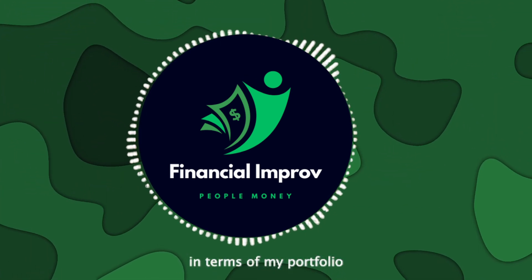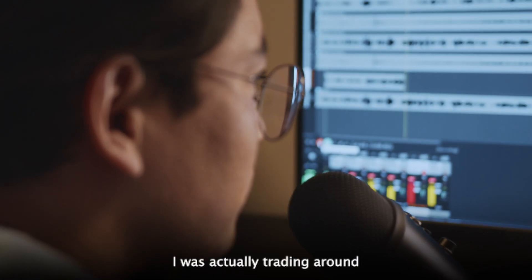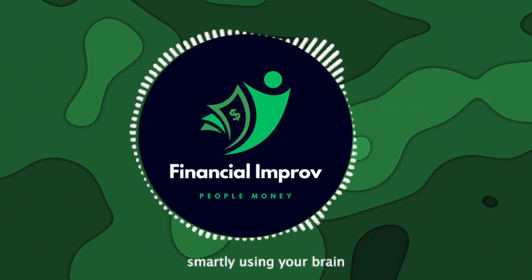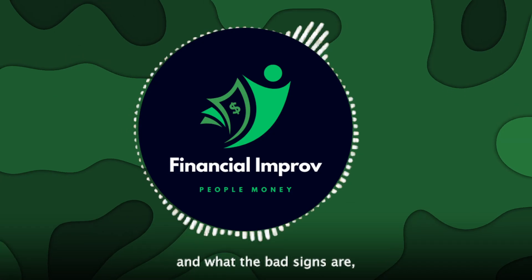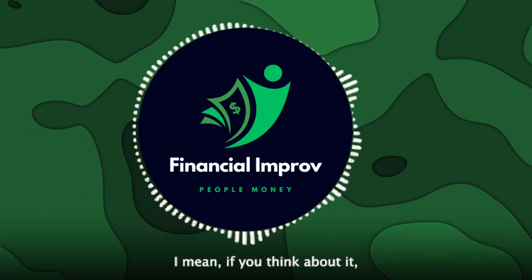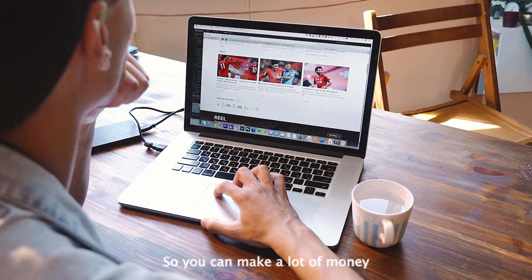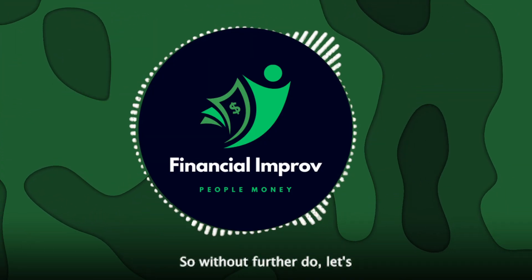I want to give you a quick update in terms of my portfolio on pump.fun. At the end of April, I was actually trading around about four or five Solana and I'm now up to 110. Just by trading these coins correctly and smartly, using your brain and being able to acknowledge where bad coins are and what the bad signs are, you can really flip up a good amount of Solana in a short amount of time. That's probably around about $10,000, maybe a bit more, within the space of one month of trading meme coins. Network is net worth in this space.